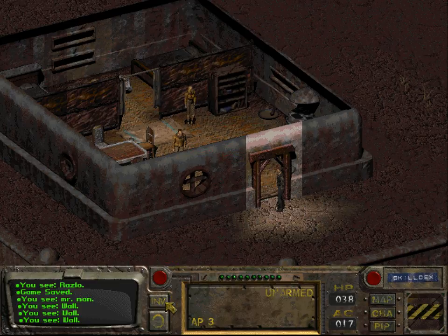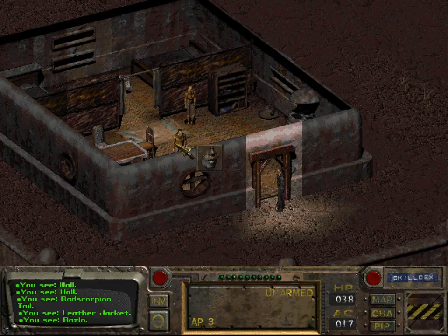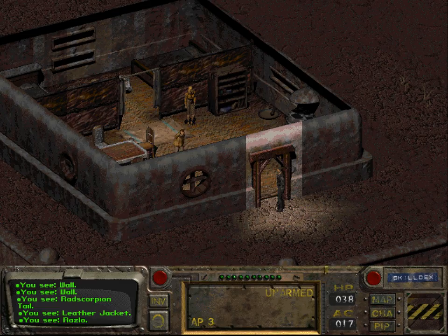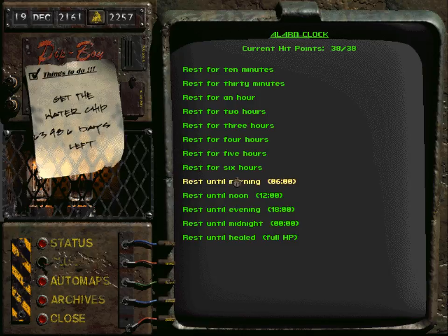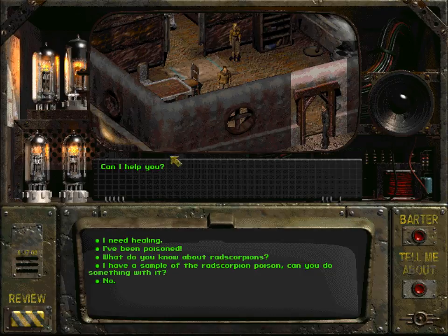Now we are back in Shady Sands and we are just about to give this Red Scorpion Tail to Razzlo in the hope that he will make an antidote. He will not do that unless it's morning so let us rest until morning. You can see that we have 3985 days to find the water chip, which contradicts what you saw in the introductory cutscene. I think this is due to the fact that I am playing with the FIXT patch, which modifies the number of days you have left to complete this quest.